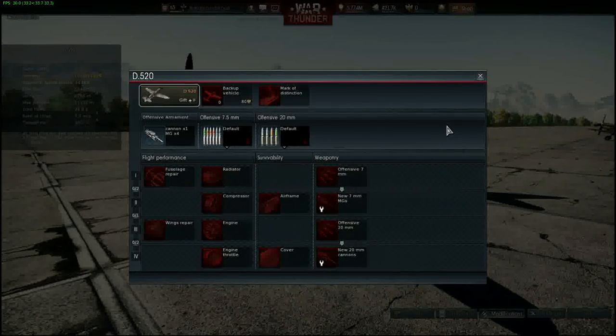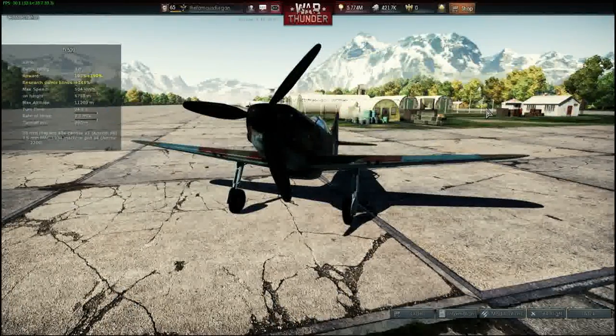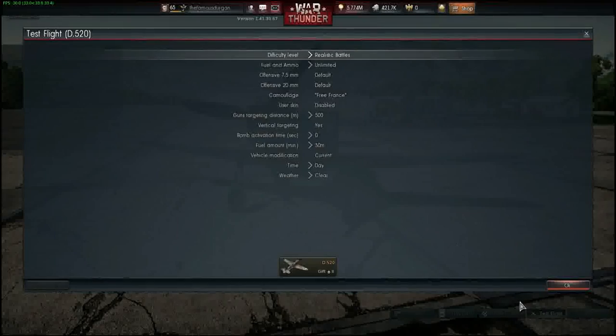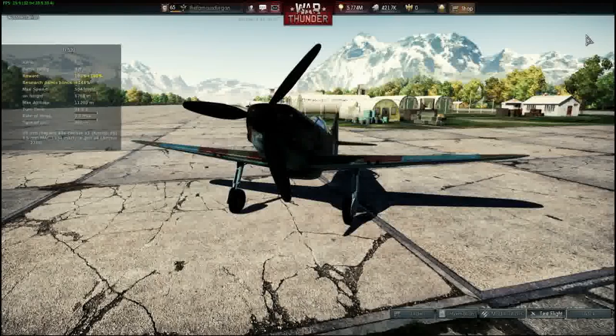Along with the other modifications here, you can see it kind of follows a run-of-the-mill pattern. When you unlock these, you'll probably have all of them unlocked already. There's actually no other camo schemes — it's just the Free France camouflage. What we're going to do today is compare a lot of the planes it flew against and with, and see kind of how those fly.